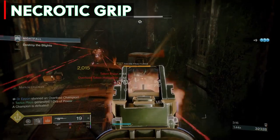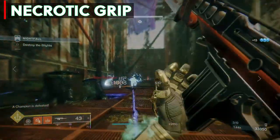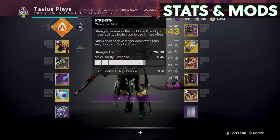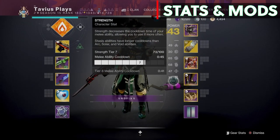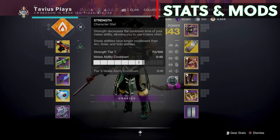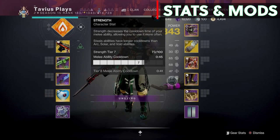Moving on to stats and armor mods. I tested this with my melee cooldown maxed out at Tier 10 with a 32-second cooldown, and noticed that it doesn't make much of a difference with Monte Carlo. You still get your Celestial Fire back super quickly even at Tier 6, especially with the elemental wells we'll be picking up.